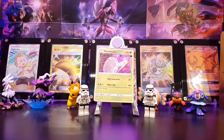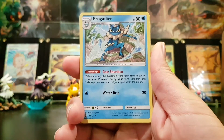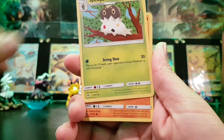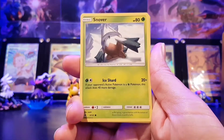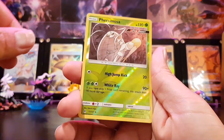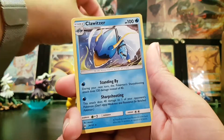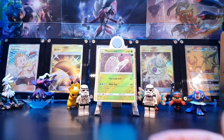Zygarde again on the pack art. So we have Lightning Energy, Sliggoo, Frogadier, Swirlix, Croagunk, Scatterbug, Snorunt, Wobbuffet, Cubone. Reverse holo rare of a Pheromosa — that can go at the back. And a Clawitzer.